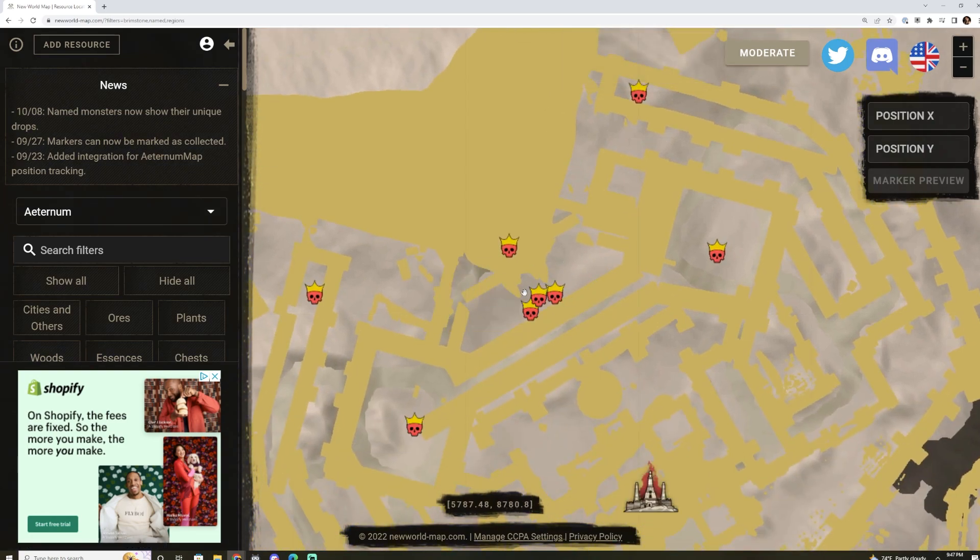Here are the mobs that spawn kind of in the center. As a side note, if you're up on the platform, you can pull all of these mobs from the side — you can range them and they'll come all the way up to you. So if you have a large group, you can literally stand on the platform the entire time, pull mobs up as you go, and just stand there and farm all day long. It's quite nice.